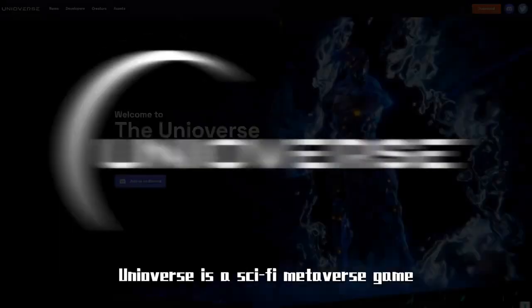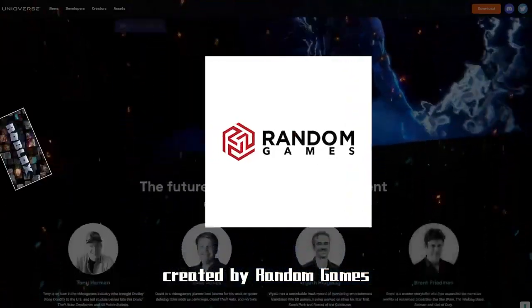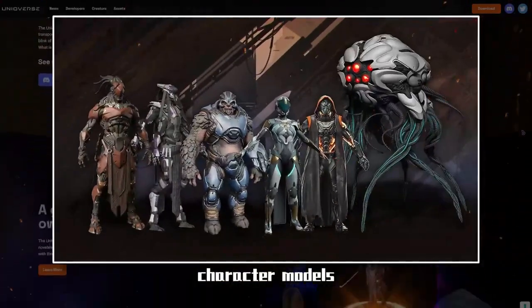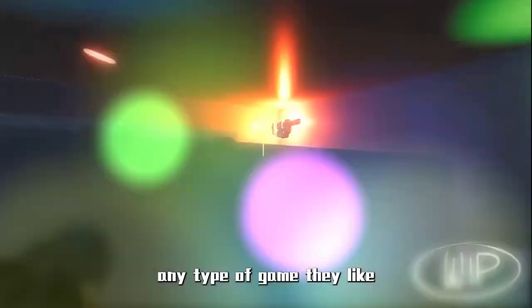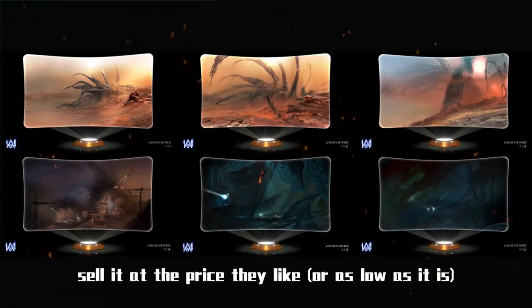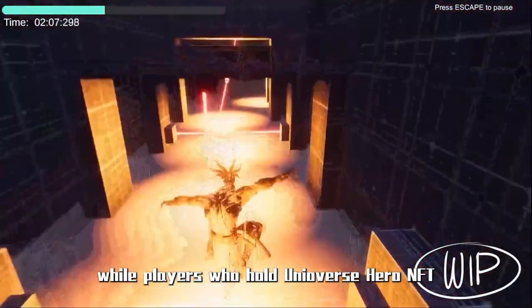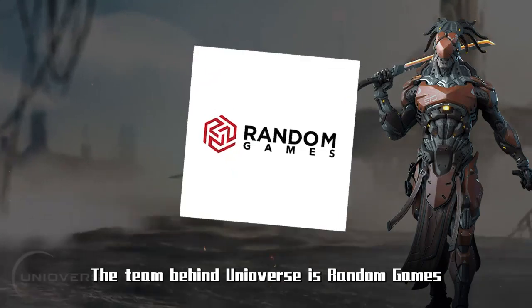Second one: Uni-Verse. Uni-Verse is a sci-fi metaverse game created by Random Games. Similar to Roblox, the platform provides art, character models, music, and other resources for free, and users are free to develop any type of game they like. In Uni-Verse, developers are free to make any type of game they want, sell it at the price they like, and keep all their revenue.